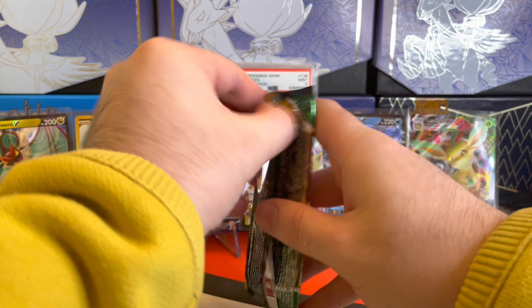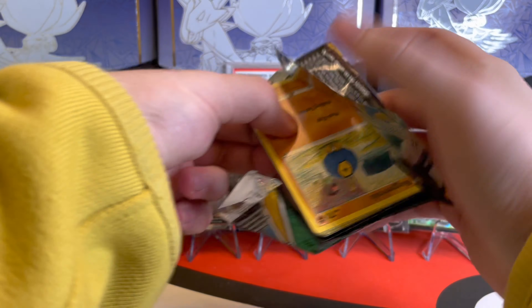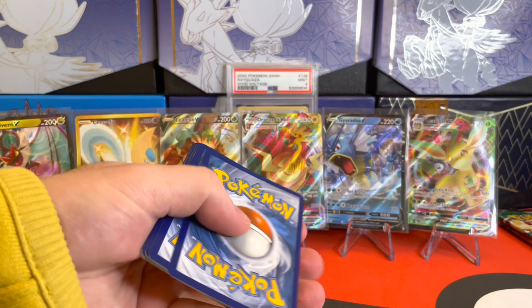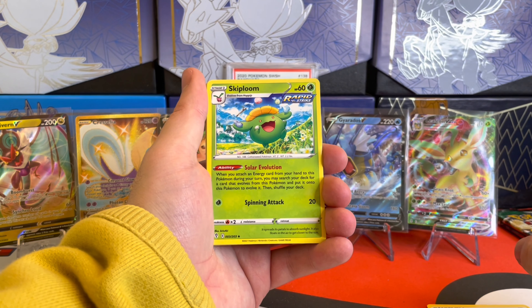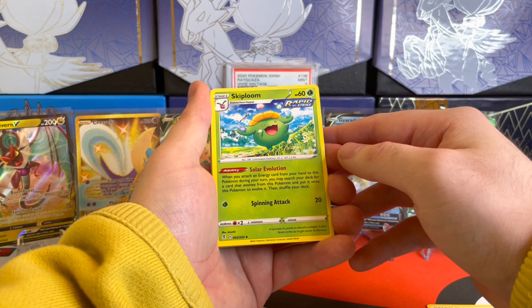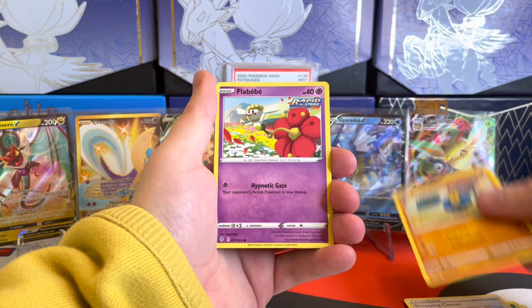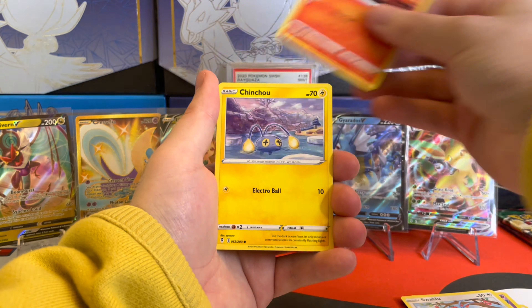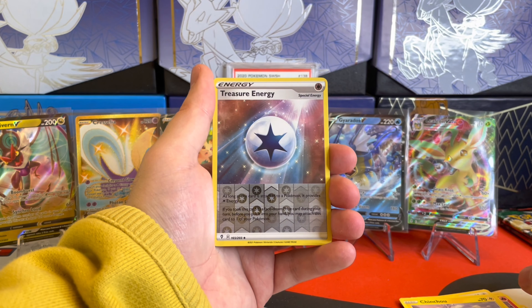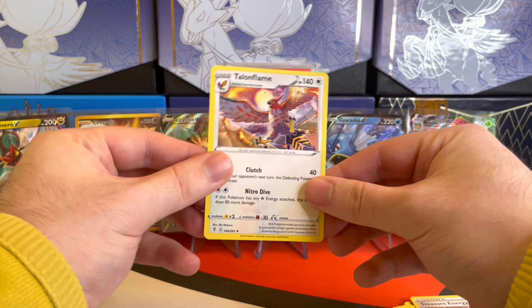We got three more packs here. We'll break into the Sylveon. So far we've gotten quite a few hits, and we did pull that Secret Rare Cresselia and an Alternate Art out of this first half — super exciting. We got Skiploom, a card I don't often pull, Fletchinder, Shopping Center, Roggenrola, Flabebe, Swablu, Litleo, Chinchou. The Reverse Holo is a Treasure Energy, and then the rare is a Moltres and Talonflame non-holo.